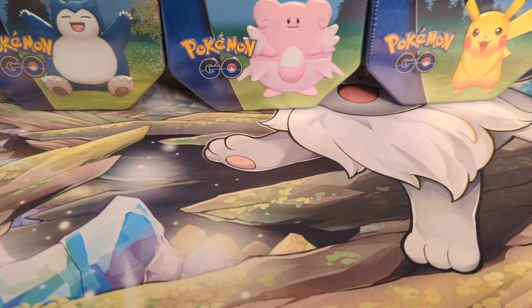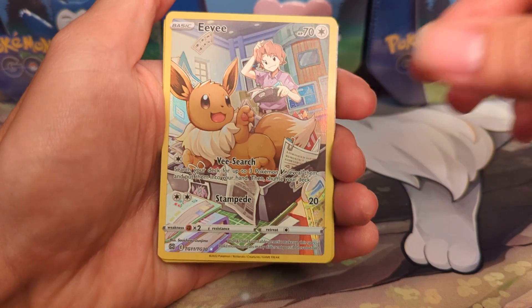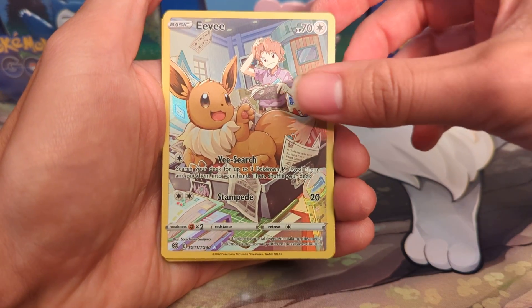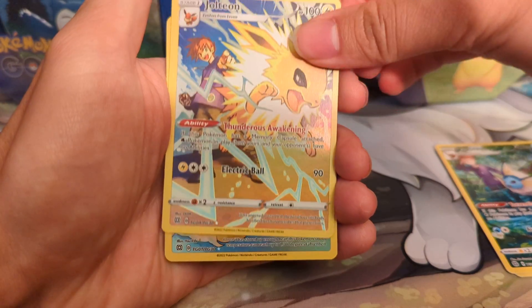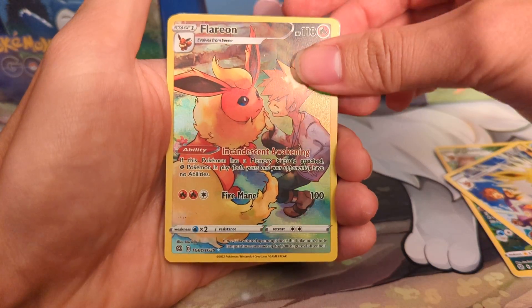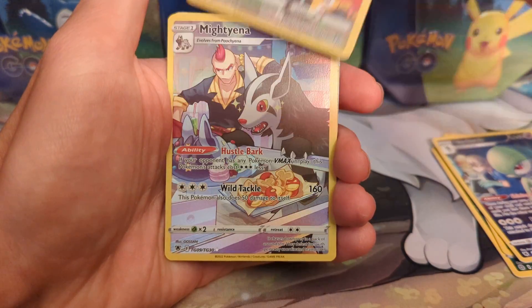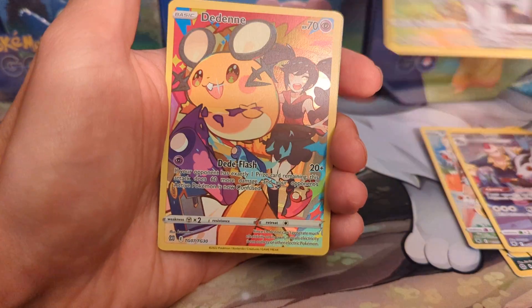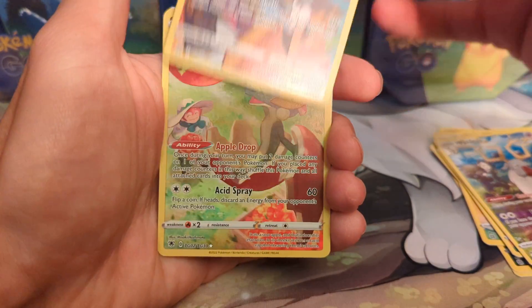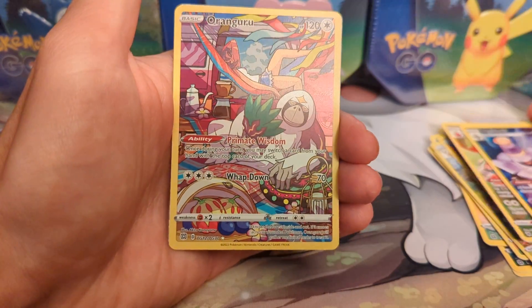Just thought you guys should know that. If you want to see some of the cool Pokemon stuff he has, it's really cheap. We got all these cards for, I believe, $18. We've got all these wonderful trainer cards — well, they're not trainers, they're the Pokemon with their trainers — but we got all these cards here. All holos. We've got some of the Secret Rares. All these cards for under $20.